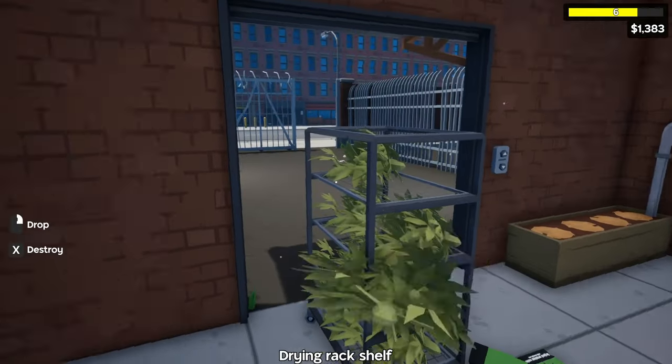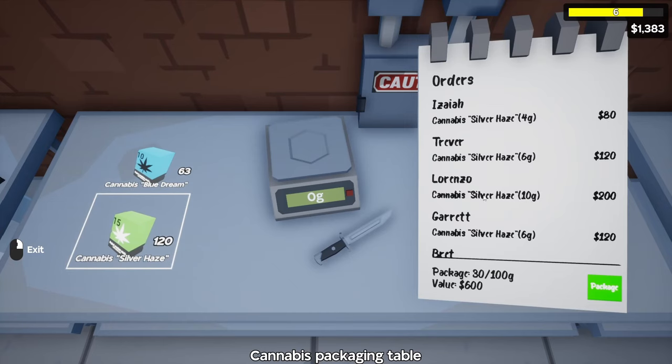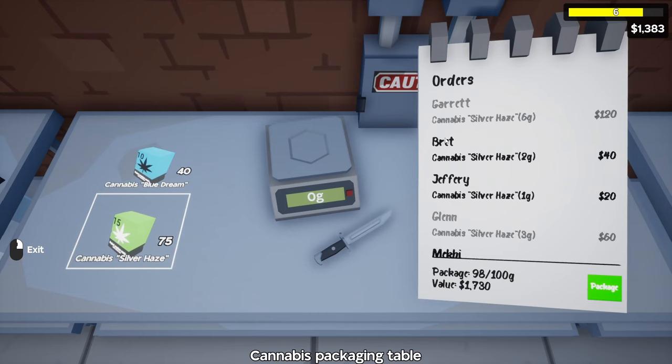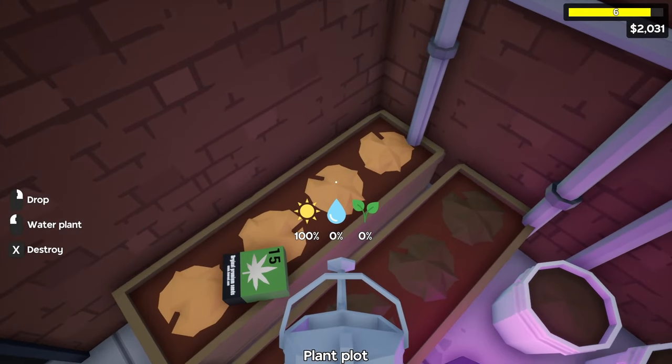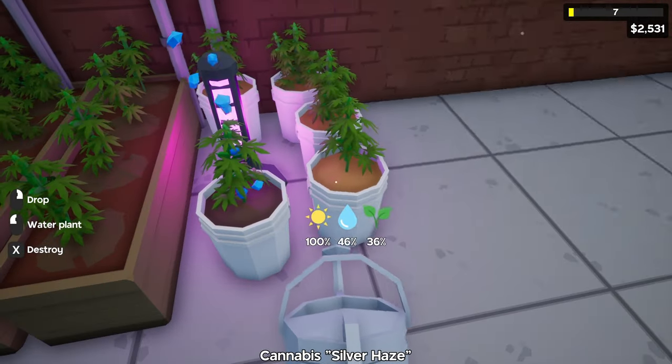Our new batch of Silver Haze is ready for packaging. To package Silver Haze, we go to the packaging table, select it, and now we can take the orders for Silver Haze. If we want, we can actually mix and match Blue Dream and Silver Haze — take some of these orders if we have some leftover. If there's no two grams in the Blue Dream, we can go to the Silver Haze. The planters are nice because you only hit the water one spot and it waters them all. The next path in the skill tree we're going to take is going down to unlock some sprinklers.